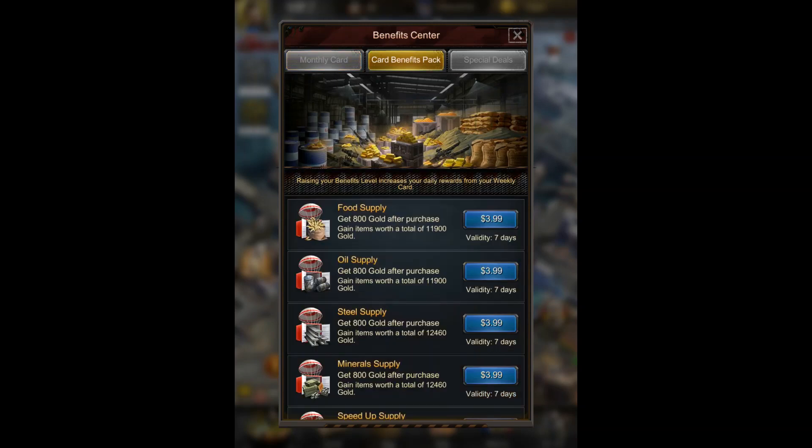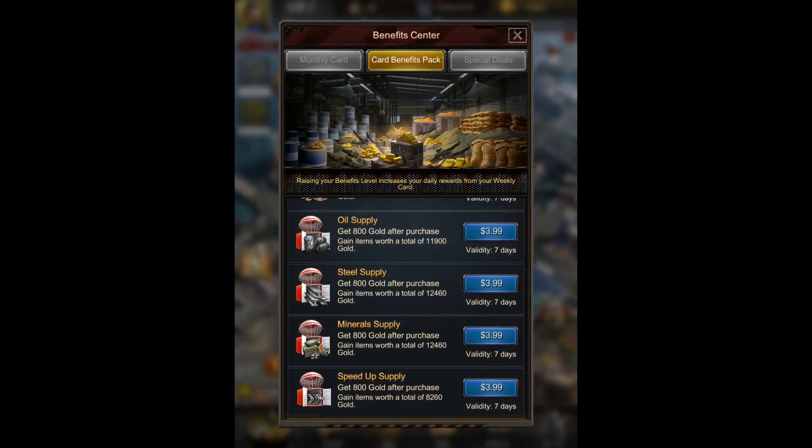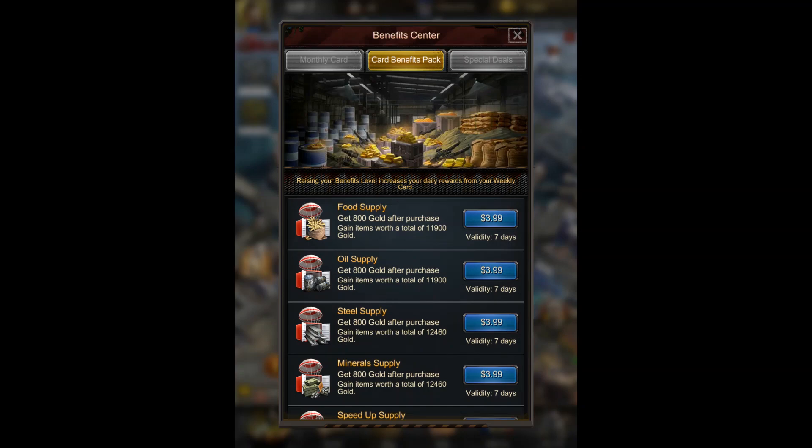Now, if you go to the card benefits pack, you'll see food supply, oil supply, steel supply, mineral supply, and speed up supply. These are seven-day packs which give you extra food, oil, steel, minerals, and everything else — but for seven days only.